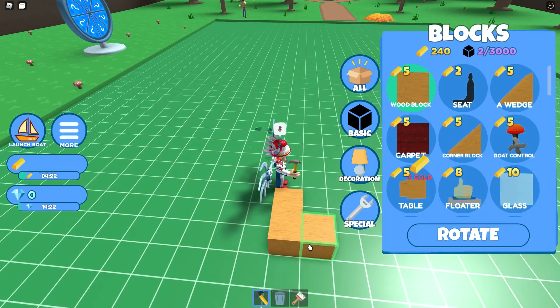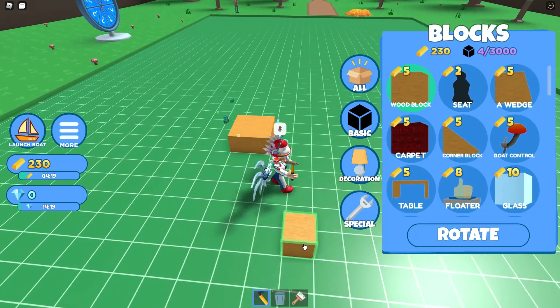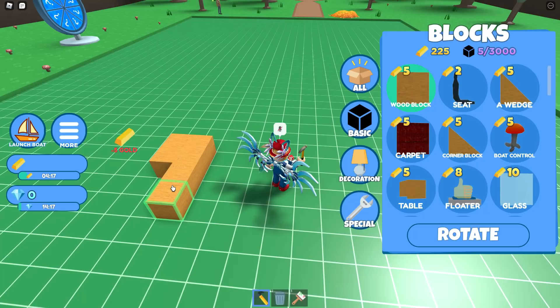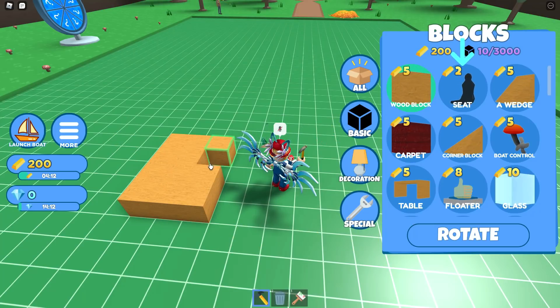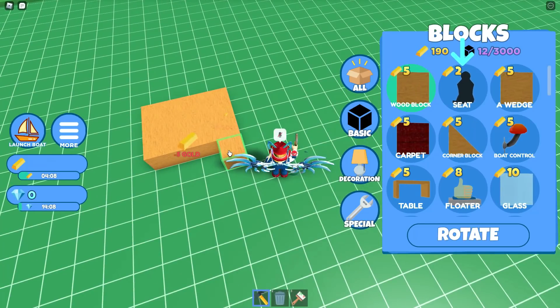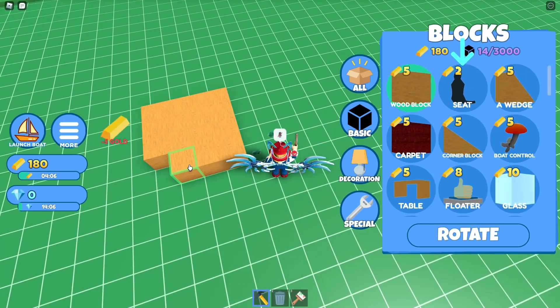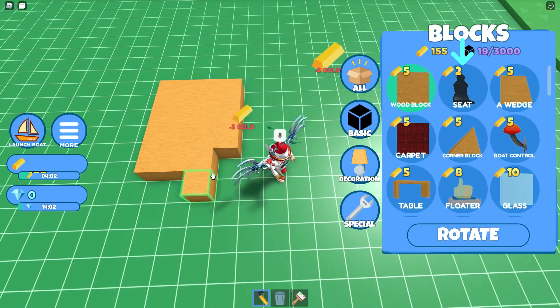It shows the price of all the blocks on the bottom. You can see the hammer that allows you to put it into build mode, and then you've got all these options — some basic things like wooden blocks, a seat, wedges, and boat control. It might be easier if you make sure you add a boat control.